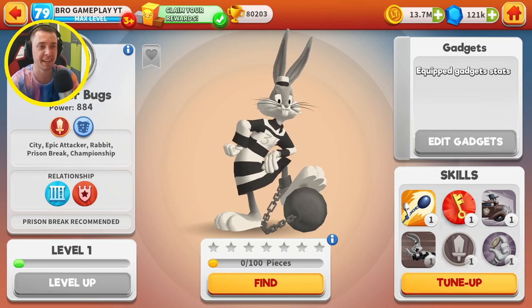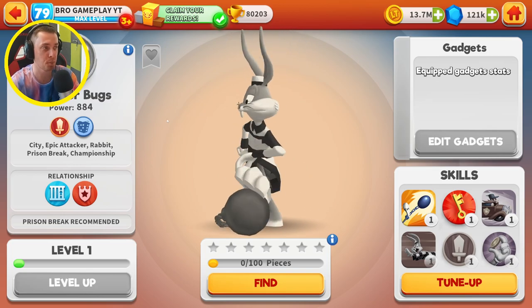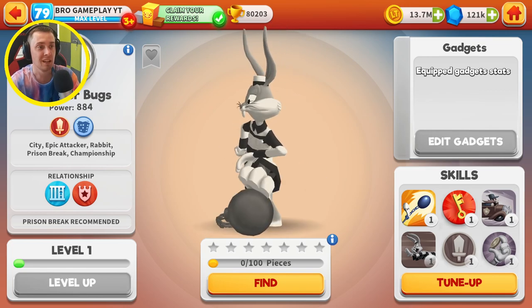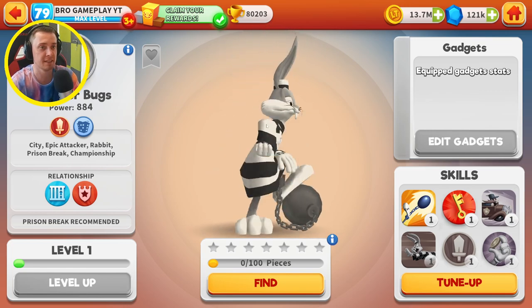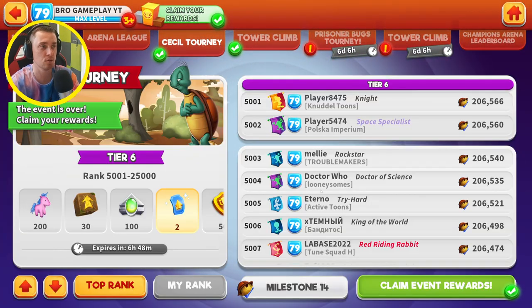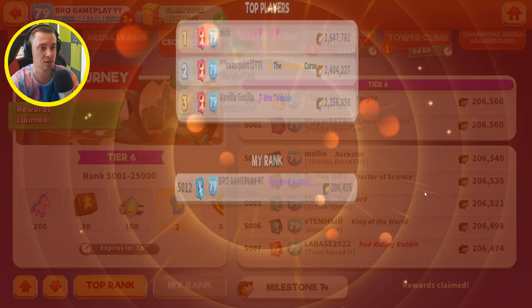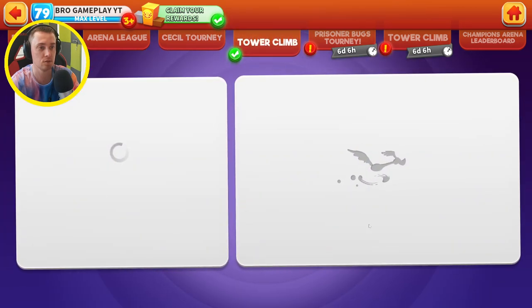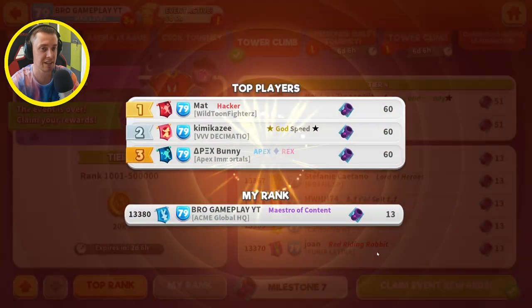Hello everyone, welcome back! We got a new character — Prisoner Box — so in today's episode I will unlock it, tune him up, and level up. Let's start doing that. First of all, we need to claim a Cecil tourney reward. Not bad, not bad. We also need to claim a tower reward.